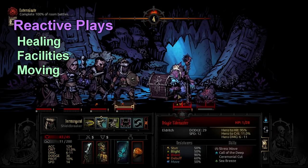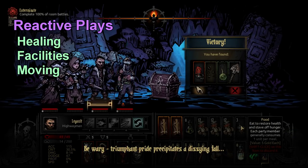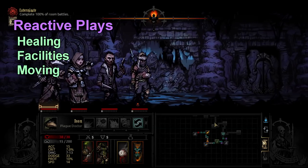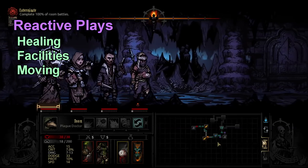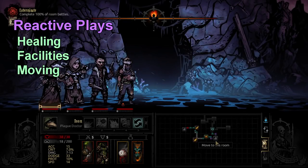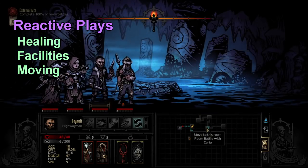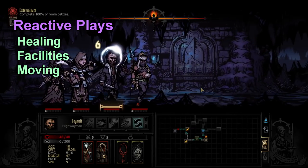Even if you favor a reactive game style — bringing Jester and Vessel to every dungeon for all the sustain — having proactive elements still makes your reactive stuff even better. There's the idea of stalling in Darkest Dungeon where you kill two or three enemies, then blight or bleed the front one, stun it, and spam recovery moves. Recovery one-to-one against enemy skills is usually weaker than what the enemy can do, so you have to slow the game down and grind out the last few turns to get more HP and stress heals.